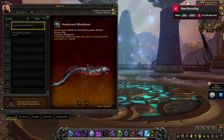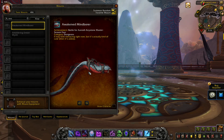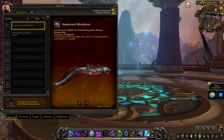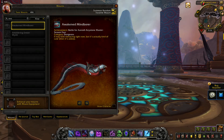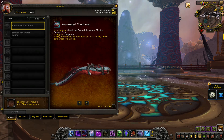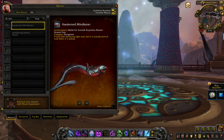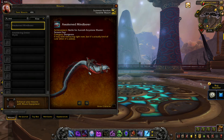Awakened Mindborer comes from the Battle for Azeroth Keystone Master Season 4 achievement. In order to get this mount you need to complete all Battle for Azeroth dungeons at Mythic Level 15 or higher within the time limit. Of course this includes the new dungeons, Upper and Lower Mechagon.